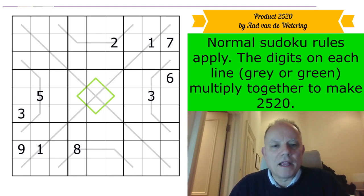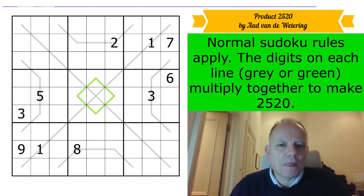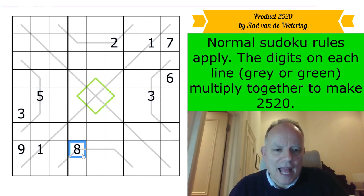The first thing I can tell about 2520 is it ends in a zero — it's clearly divisible by five, and only one five interestingly. If we divide it by five we get 504. Now that is going to be divisible by nine. The grid is telling me it's divisible by eight as well.